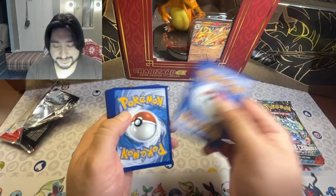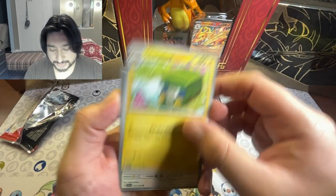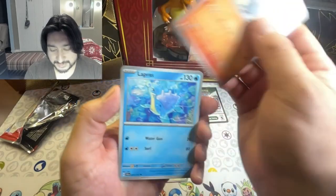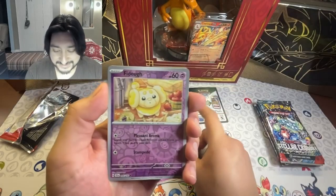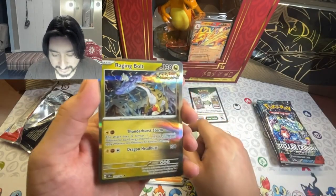There you go, let's go. Starting with a Water Energy, Charjabug, Hoopie, Grubbin, Grave Art, Rush Ram, Lapras, Lacy, Fido, Big Bolt, Big Bolt, and a Raging Bolt.